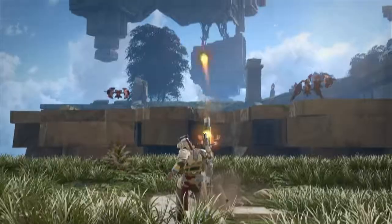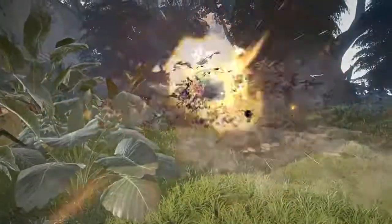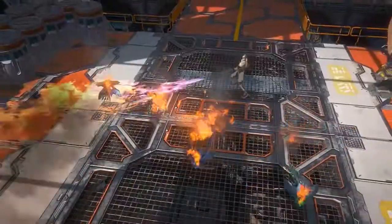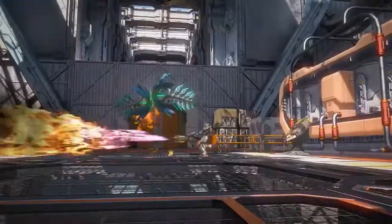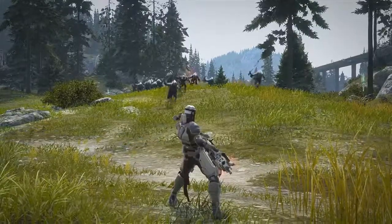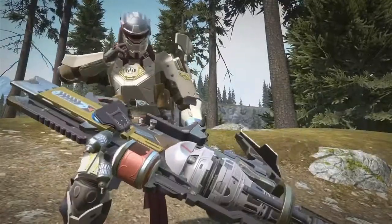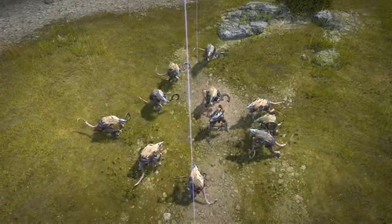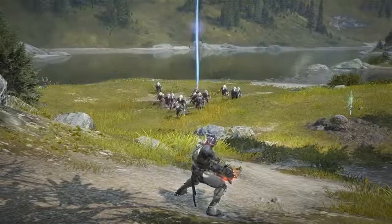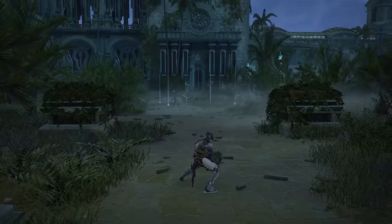The gunner is deadly at long distances, but even at close range they still pose a great threat thanks to their flamethrower, allowing the gunner to face attackers head-on with jets of liquid death. In tough situations where gunners find themselves surrounded by enemies, they can instantly teleport to a safe distance and fall back on their decisive failsafe — an orbital strike that will devastate all foes unfortunate enough to be caught in the massive bombardment.